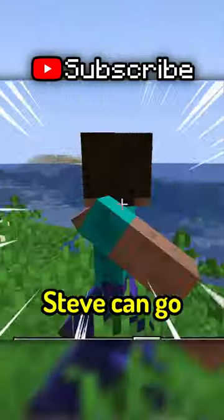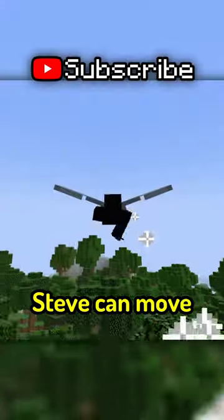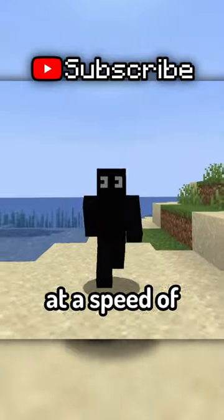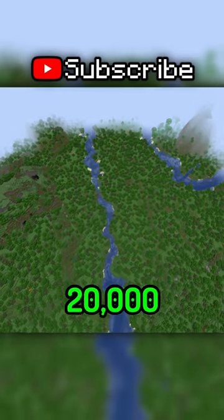Now, if you're wondering how fast Steve can go, you'll be even more surprised, because by simply sneaking, Steve can move at a speed of 4,700 blocks per hour. He walks at a speed of 15,500 blocks per hour and runs at a speed of 20,000 blocks per hour.